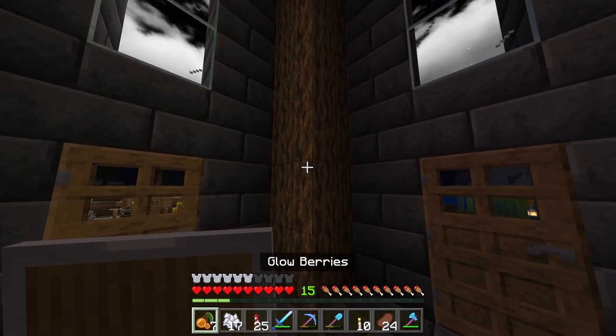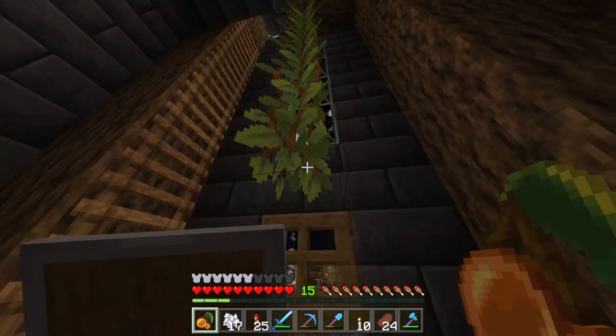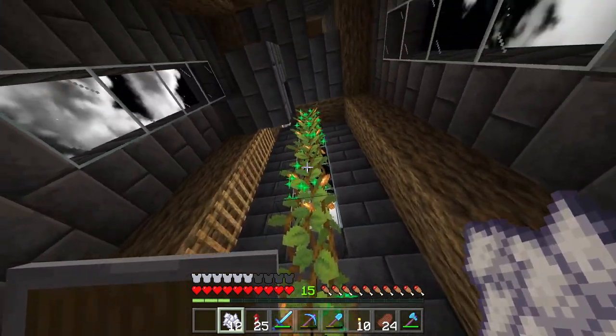Did you know you could use Glowberries to light up your base in Minecraft Bedrock Edition? Just find a block, place some Glowberries down, and then use Bonemeal to add lights — or Glowberries, technically.